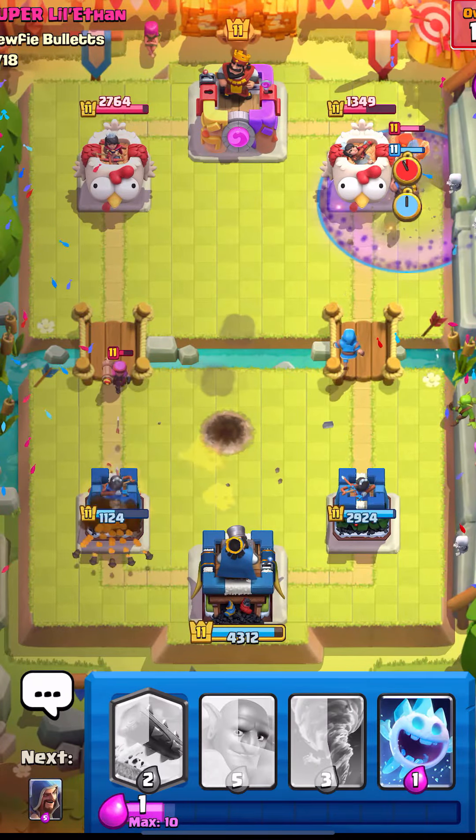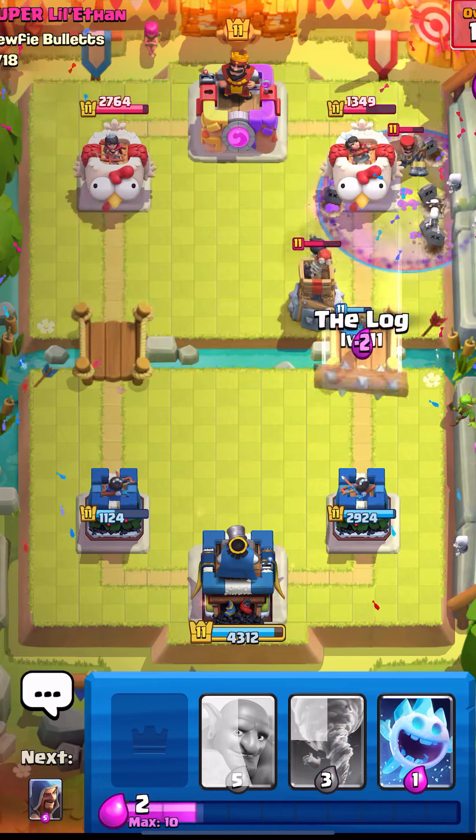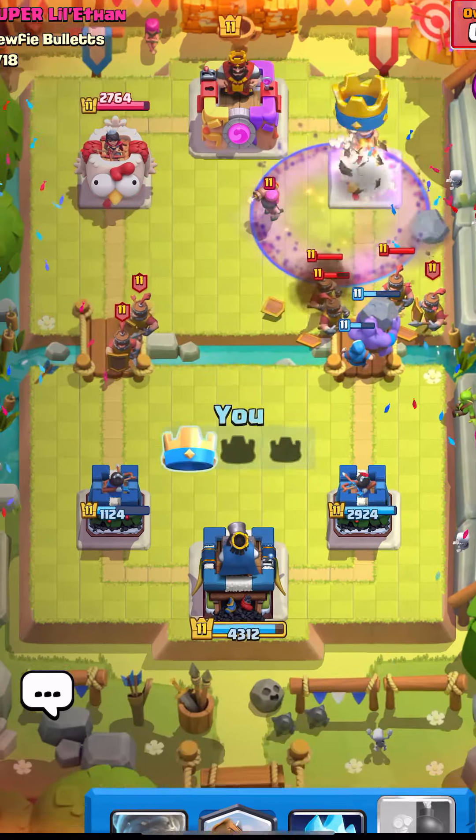My strategy was to put graveyard onto the tower whenever I wanted to. And since there was only a 9% chance I'd lose, I won. I'm so good.